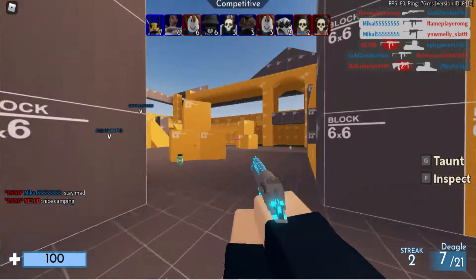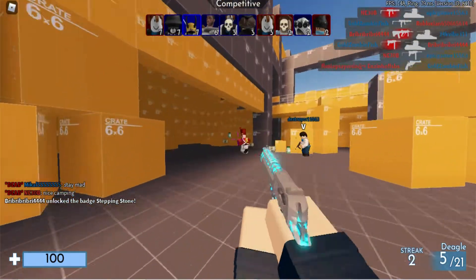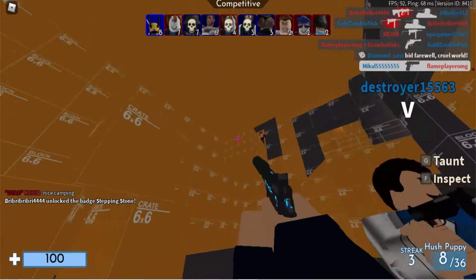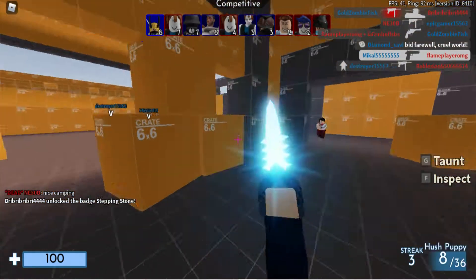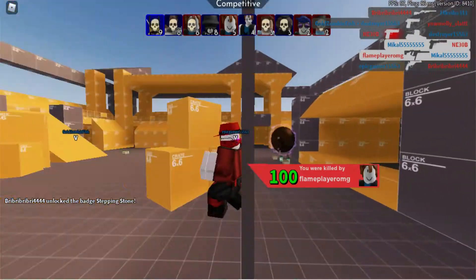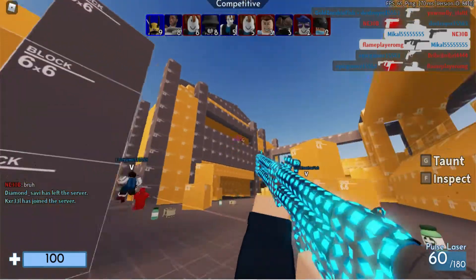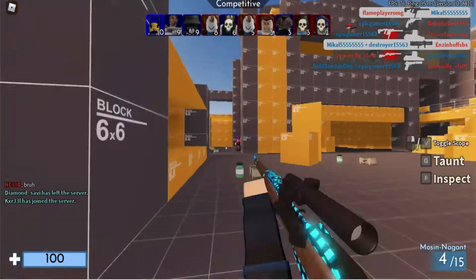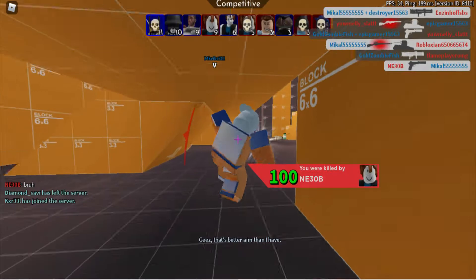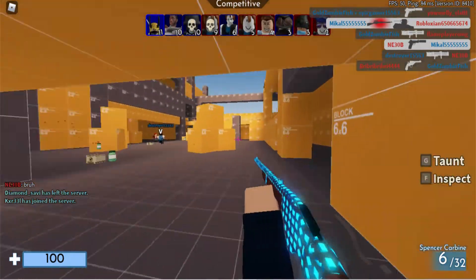Tip number ten: make friend groups. If you need someone to lend you 40k or you need to lend someone 40k, they've always got you. Richer friend groups will always help you. Try to make friends, get people that can support you, make Discord servers, and for bigger trades always try to use a middleman.